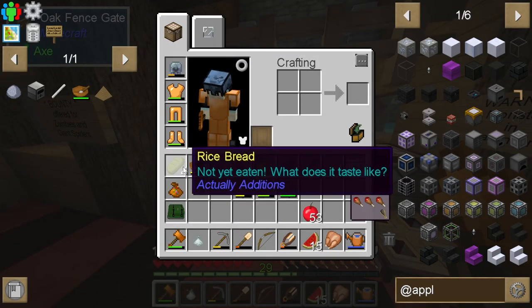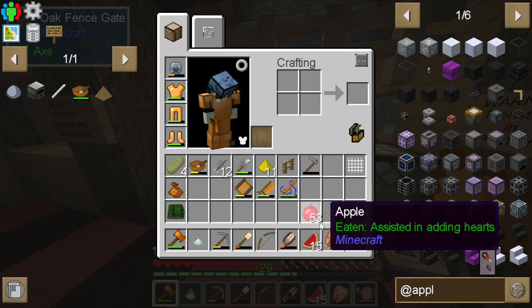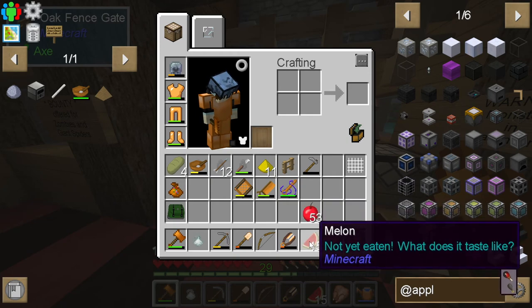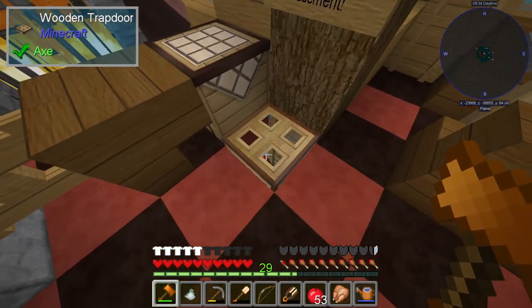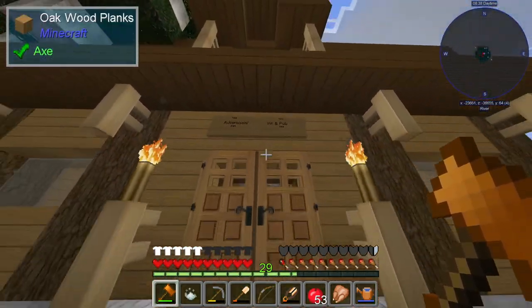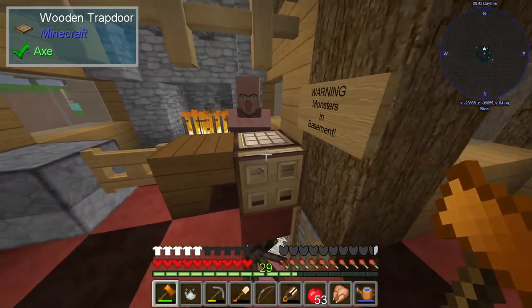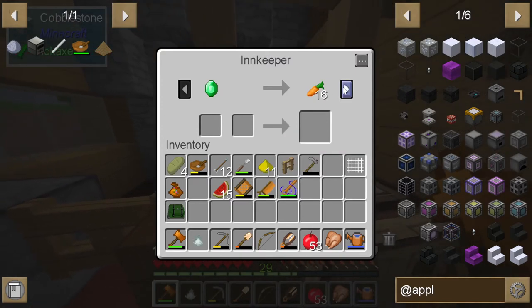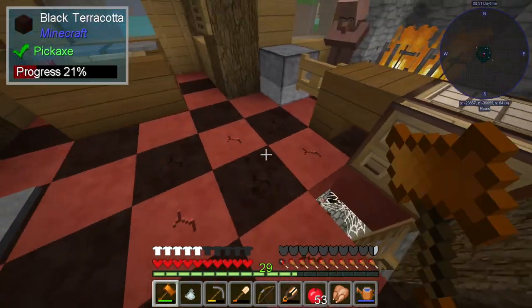I wanted to go through this building first. I also got a Forestry backpack from Forestry, and I figured out how to make good food. We have some stuff growing at the house — lots of apples and melons — so we're good on food now. Coming in here it says 'Adventurers' — it's a pub. We've got a villager in here offering trades: a bounty offer for zombies and giant spiders.